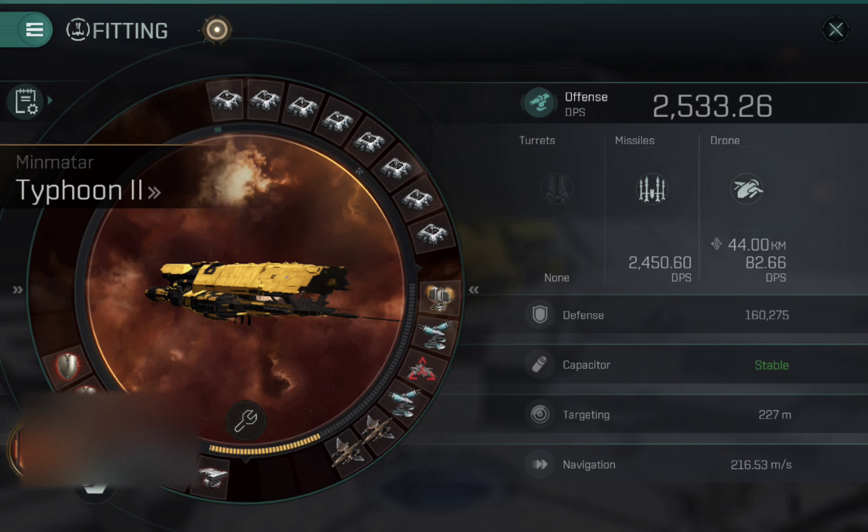The defense here is 160,000 before I activate any of the hardeners and the damage control — I'll show you that when it's active. The concept around this design is to minimize incoming damage. In the mid slots I have two tracking disruptors and one missile guidance disruptor. I have two tracking disruptors and only one missile guidance because you tend to come across more ships using turrets, in which case the tracking disruptors are more effective. Missile guidance is there as a backup if you come across a Raven or a Typhoon.